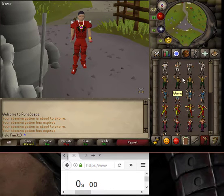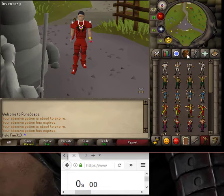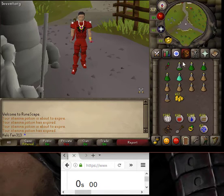Hello everyone, hope everybody's doing well because I'm doing pretty good. Welcome back to another one hour of killing Falador guards. The setup's the same — I have my timer down at the bottom, I have potions, and I will be killing Falador guards for an hour to see how much I make.